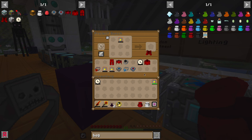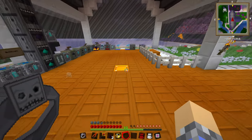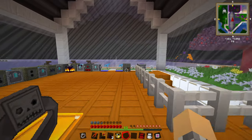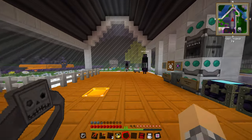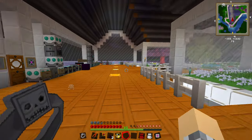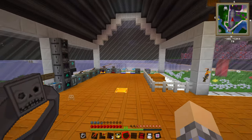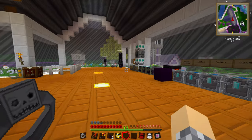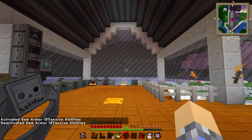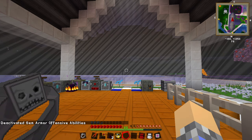Making the gem boots and popping them on — can confirm, flying is normal. Oh my gosh, we do move very quickly — possibly about as fast as the previous quantum armor boots. What about jumping? You can just hold down the space button to zoom up into the sky. I kind of hate it because I just want a normal jump. Activate gem armor offensive abilities — V is the key. Hitting G does nothing. I should look up that wiki again.